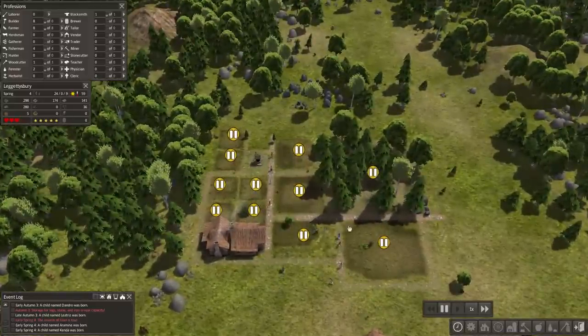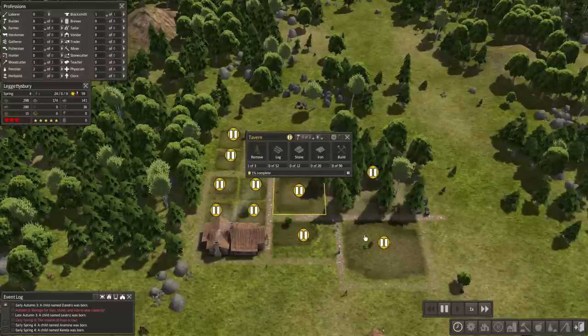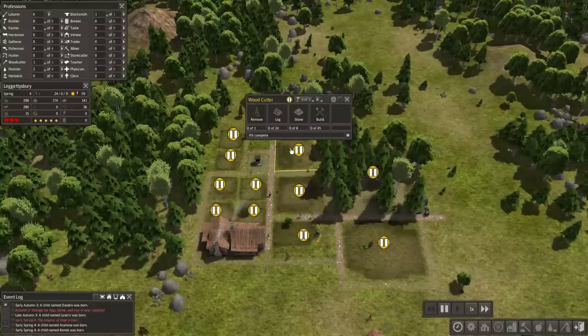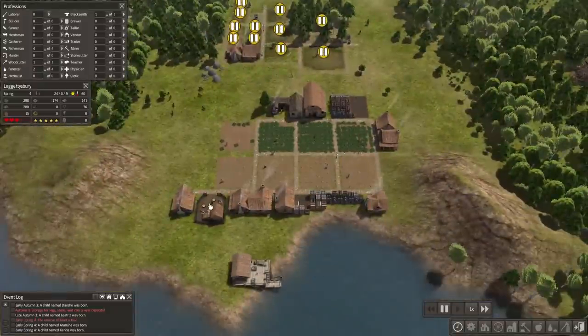Off camera, I also went ahead and threw in some roads around here, and we might start building a couple of these. I still want to hold off on the schoolhouse. This is a tavern — I don't think we're quite ready for the tavern yet; it would really eat into our food supply. But I think we might do the woodcutter for sure, so we can get rid of this one down here.